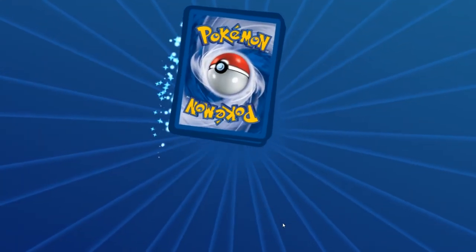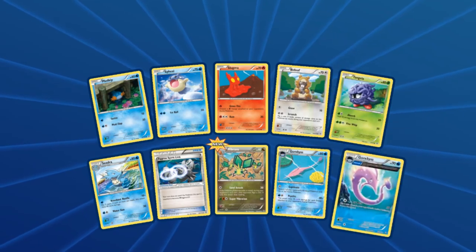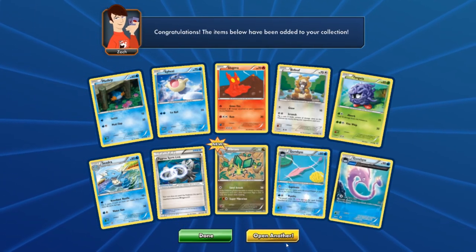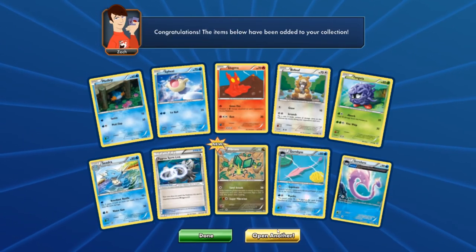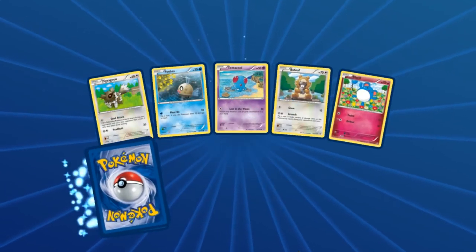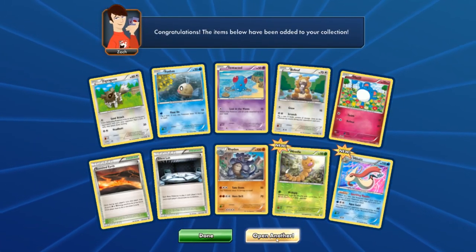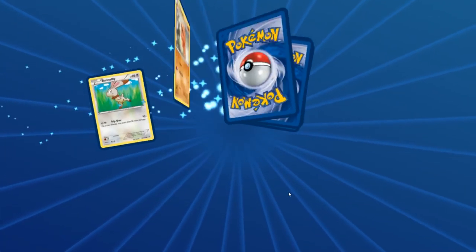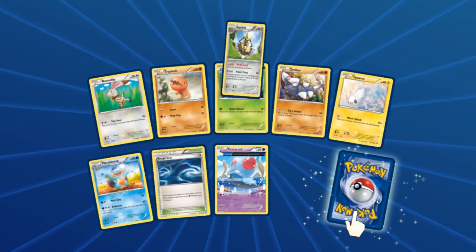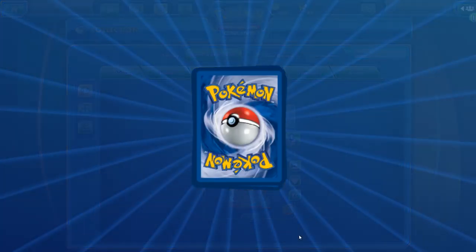We're at about 22 packs — that's 220 cards. These Garbodors keep showing up. One, two, three, four, five Water types — we're seeing a lot of Water types. This pack only had one... wait, two, and a Lombre. That's nice. Still, Water is running the show. We've got Tentacool and Tentacruel but no more EXes yet.